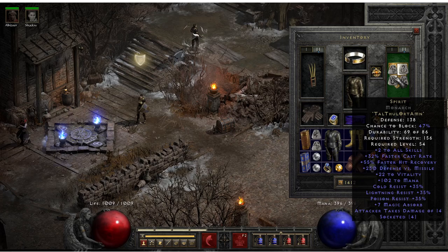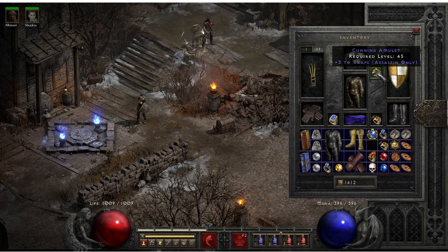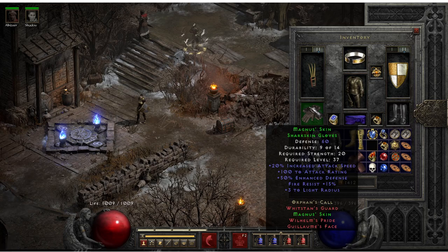Spirit Shield. Three to Traps. This is one that doesn't have a suffix - only a prefix. So you can find them with a suffix attribute as well, and of course some are more desirable than others. Like, I think you can get 'of the Whale' or 'of Colossus' - I believe you can get up to 100 life, which would be crazy. Just some MF on the armor. Nothing too special outside of the Stone of Jordan I found in Nightmare Act 2 - the second unique I found.